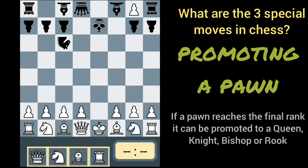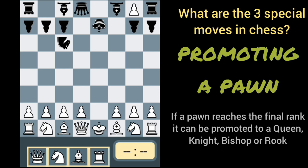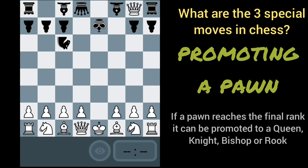We can promote to queen, knight, bishop, or rook. Let's say we want to be creative — we can promote to a knight, and that'd be a check. Alternatively, we could promote to a queen. Once the pawn crosses the line, we can promote to any one of those four options.